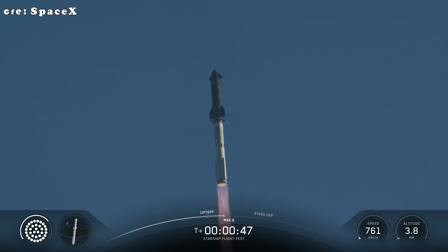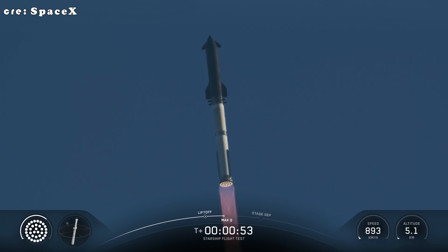We are about 45 seconds into flight. We're still getting a rattle here at Star Factory. We are seeing 33 out of 33 Raptor engines lit on Super Heavy as it arcs across the gulf.